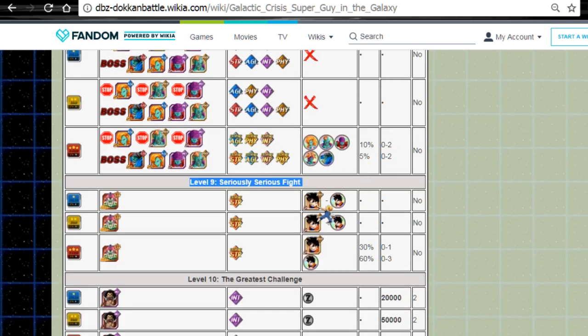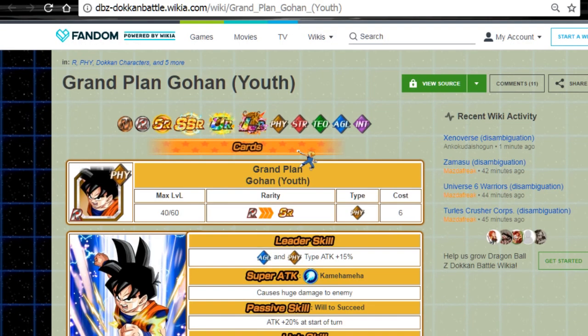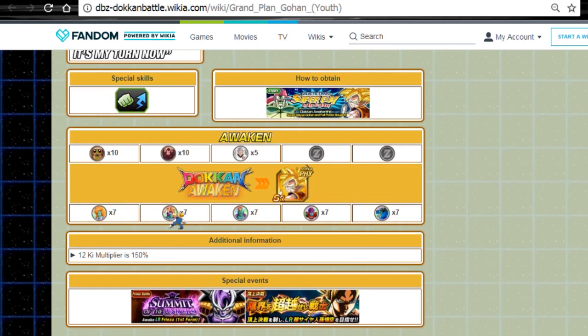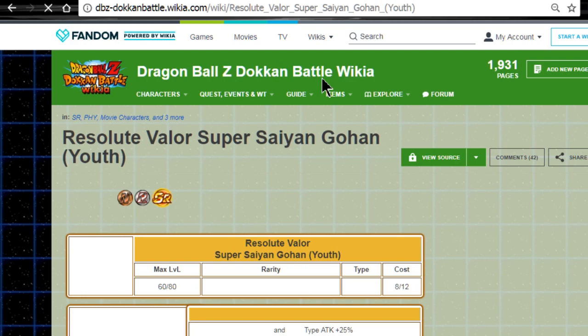That's what the Grand Plan Gohan Youth is. Now this guy will Dokkan awaken with seven of each metal. I already did a video on this earlier — I also go over the Bojack in that video, I'll leave a link in the description below. With seven of Zomya, seven Bujin, Beado, and Bojack metal — seven of each metal — he will Dokkan awaken.